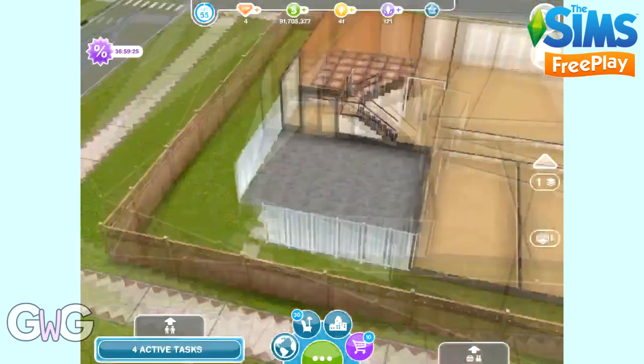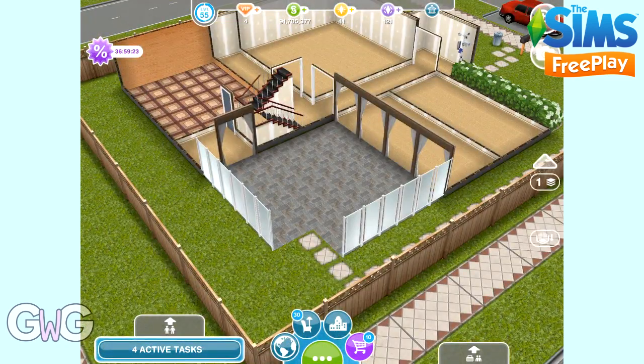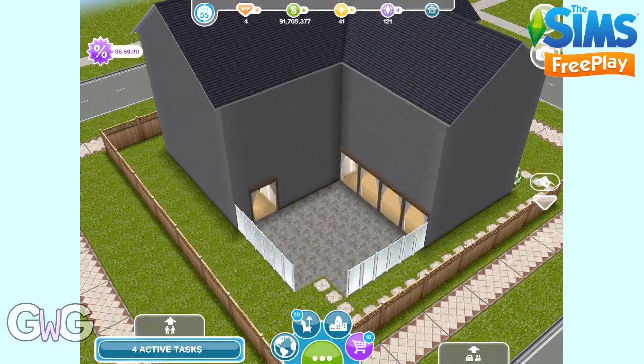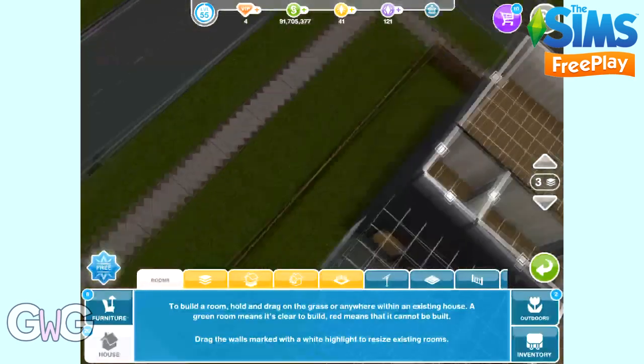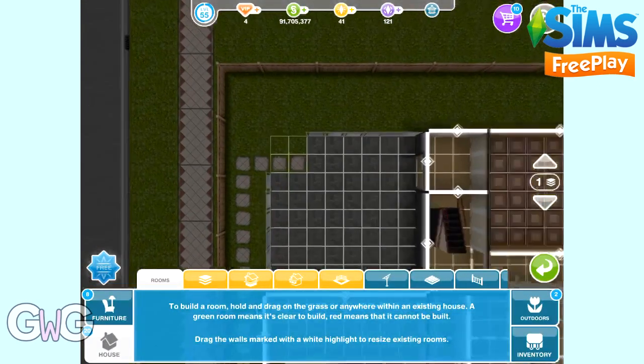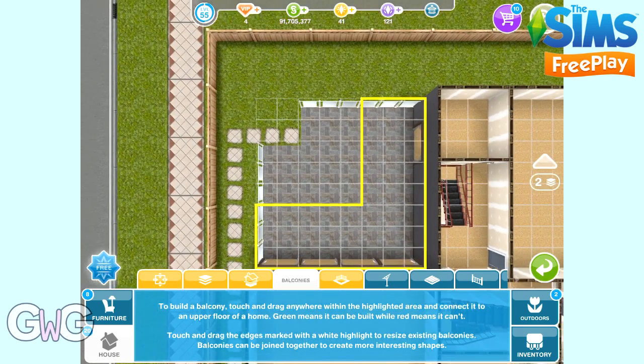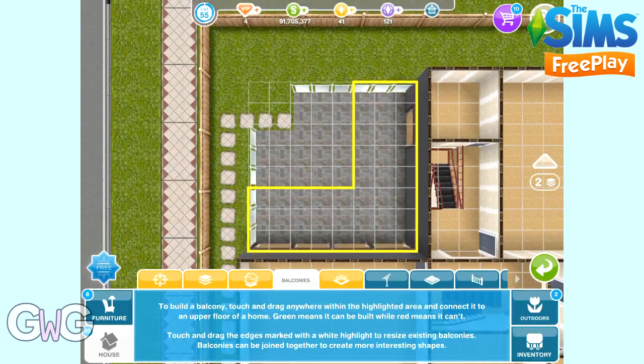Now we're going to add a balcony. You need to complete the DIY Homes Lovey Dovey Balconies quest to be able to add balconies to your Sims houses. And you need at least a two-story house to be able to add a balcony to it. The balcony tab is the fourth tab along in the house section. Again, if you're playing on a smaller device you'll just have the balcony section — you won't have the house section.